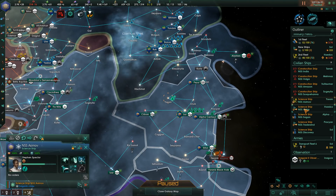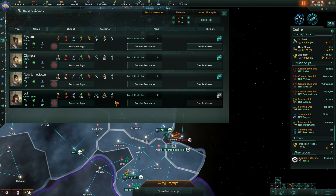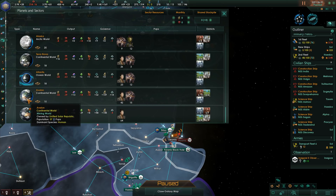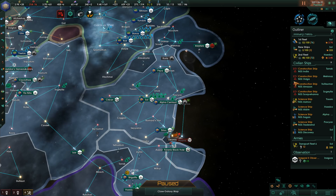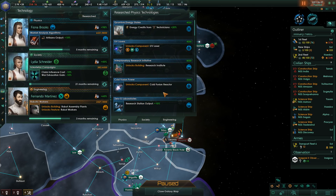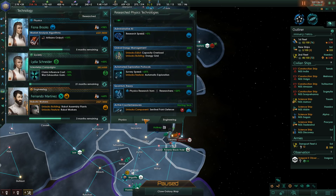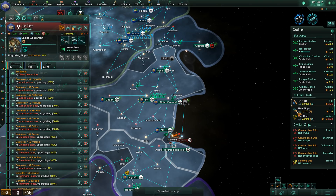Construction completed. It looks like the science ship is helping out in Sol and Alpha Centauri — Avalon is in Alpha Centauri. I don't have many worlds producing a lot of research, so I'll just leave the science ship there for now. I haven't researched wormhole travel yet — it's in the physics category, so I need to be mindful of that going forward.